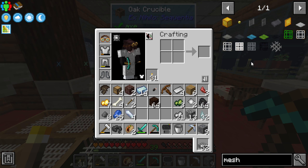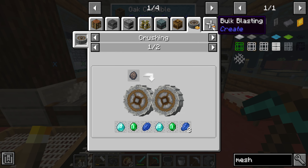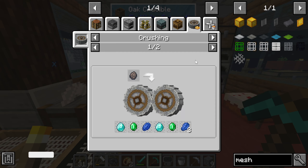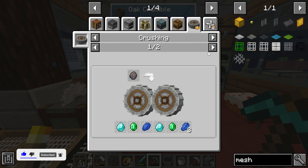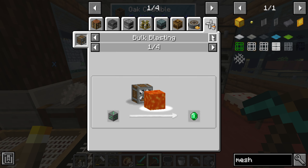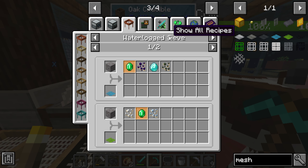The only problem is we've got to find emeralds, or find a way to get emeralds, because we need the emerald mesh. I did get some geodes — there's a four percent chance, an eight percent chance, a ten percent chance — so that is a good way of getting emeralds through those geodes. I did do a little bit of mining in between episodes.